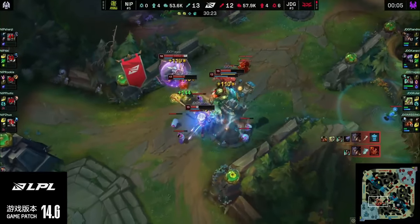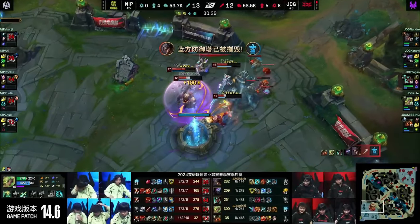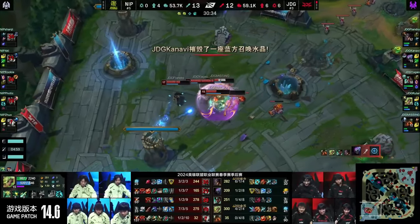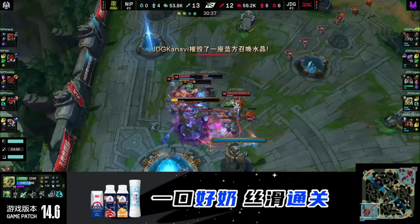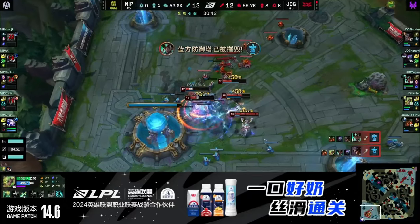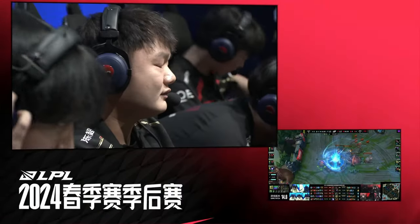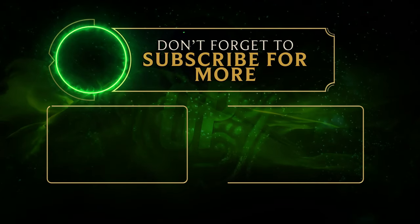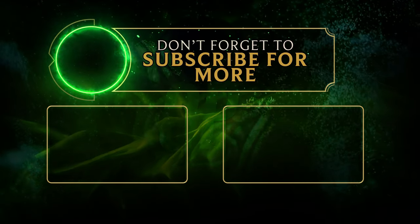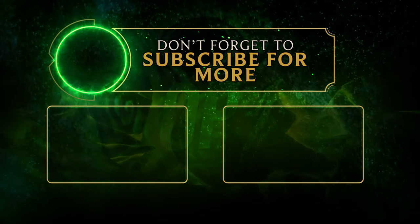Flandre with a triple, and JDG shut NIP out of the series — it's an ace and an unofficial quadra kill for Flandre. Flandre heard the haters after last series and came in with a great game. JDG are on fire. Who needs Elder Dragon? Certainly not JDG — 30 minutes on the clock, down in kills, but up 2-0 in games in the series, as JDG soar ahead. These were some of the best highlights from the LPL 2024 Spring Playoffs matchup between JDG and NIP. Which moment was your favorite? Let me know in the comments below. This is OP, and I'll see you tomorrow. Take care.